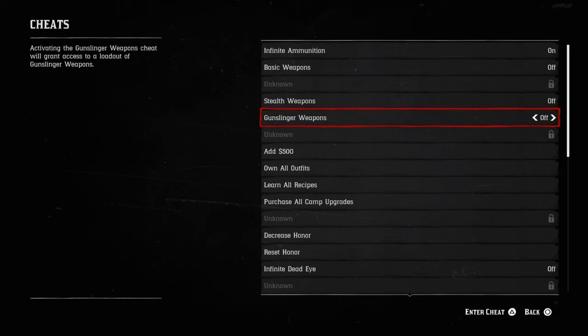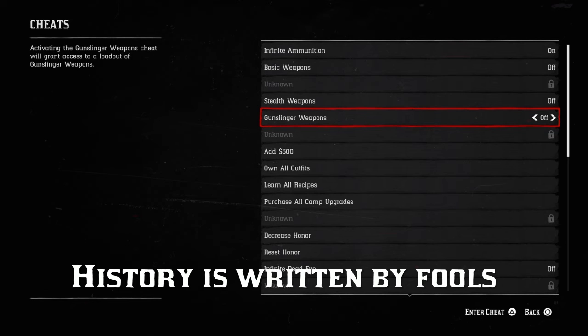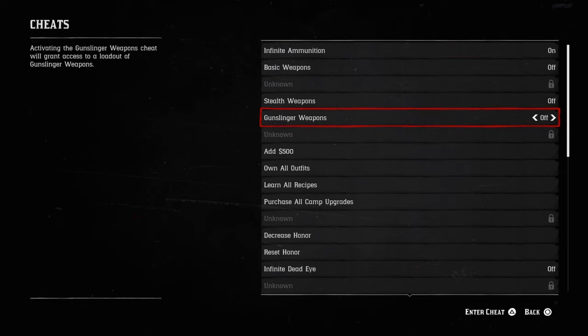Gunslinger's weapons — to get this cheat you have to actually enter the 'History is written by fools' code. It grants a loadout of basic weapons: offhand holster, double-action revolver, skull-filled revolver, and double-barrel shotgun.